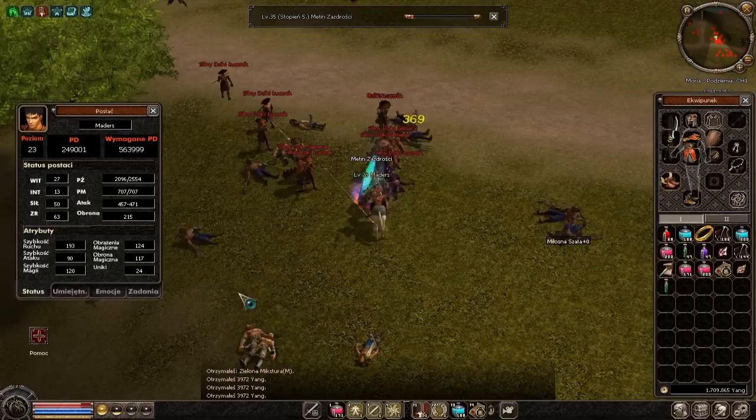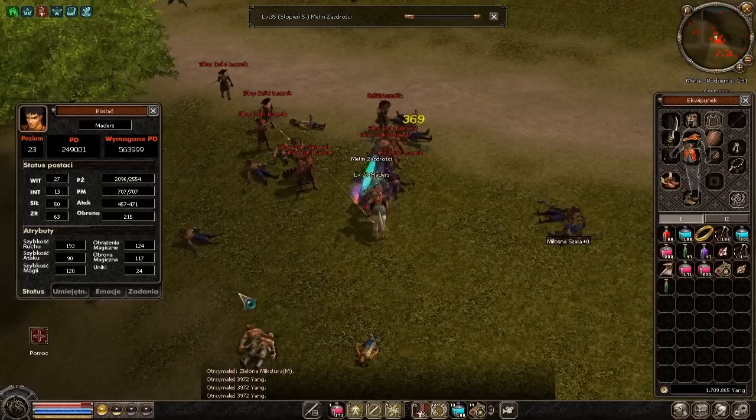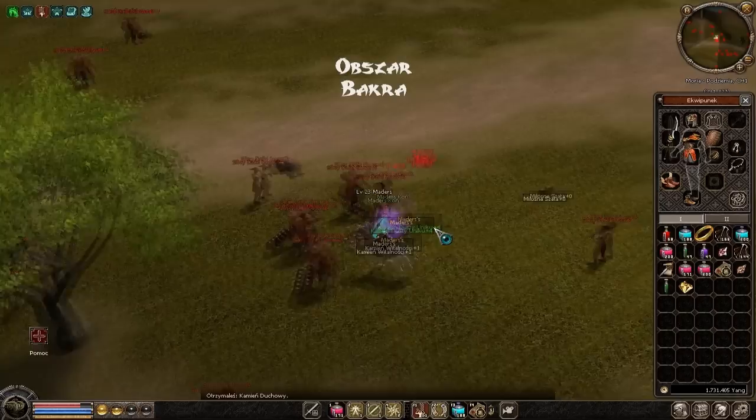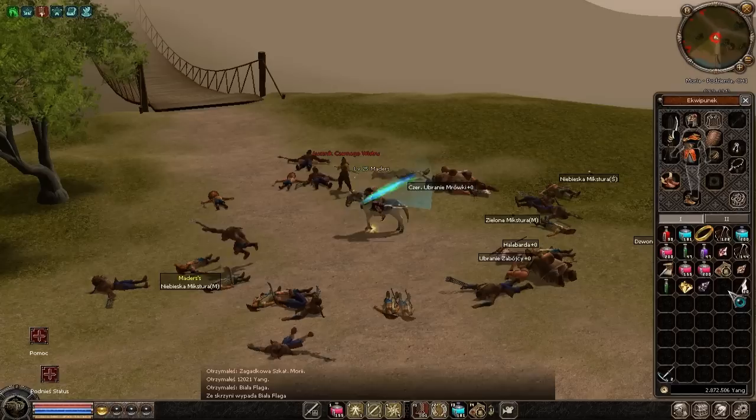Jeszcze co tutaj dropi fajnego — jak na PL-u dropią szkatułki blasku księżyca, tutaj właśnie dropią podobne, wyglądają takie same szkatułki, lecz tutaj się nazywają tajemnicza skrzynia mori. A z tych skrzyni dropią perły, poty, takie wspomagacze, obrony boga smoku, w dłonie krytyka, przebicia, kasa oraz chyba eksp, ale nie jestem pewny.